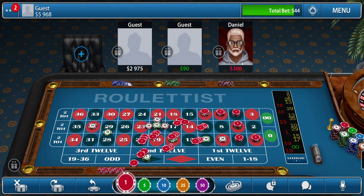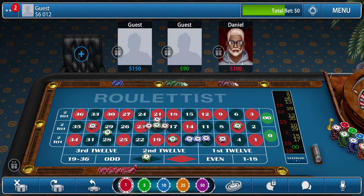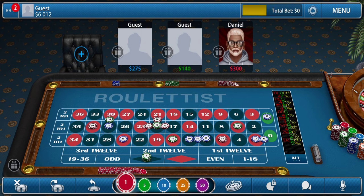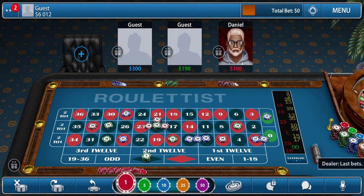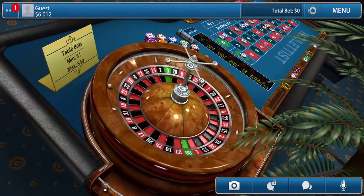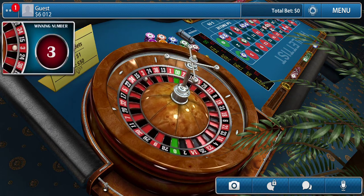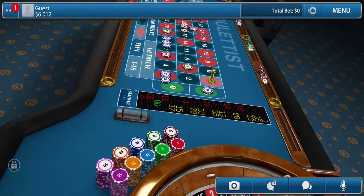Hey guys, Crazy Joe back. I'm going to show you this system. This system uses three different sections, but I can only show you one section at a time. It uses eight numbers, and you get three different sides of the wheel — eight numbers in a row on the wheel, so you're hitting blocks of numbers instead of one at a time.